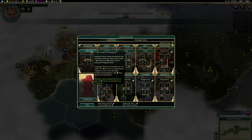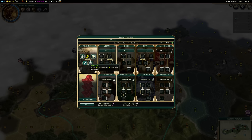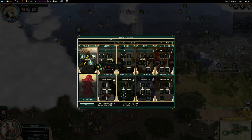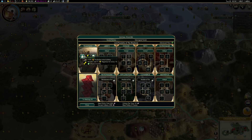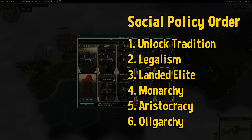For social policies, you want to just beeline through all of tradition in the following order: first go for legalism, then landed elite, then monarchy, then aristocracy, and finally oligarchy. You want to go for tradition because liberty is kind of situational and not really recommended, and honor is only good for early game, whereas tradition will provide a really good foundation for growth.